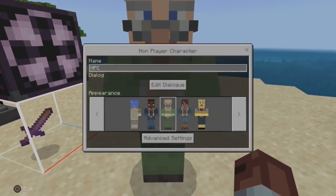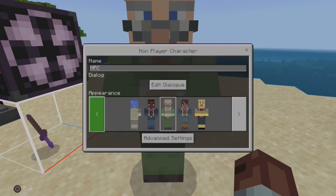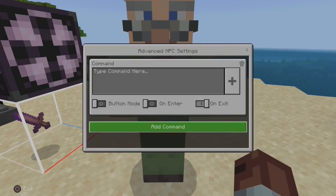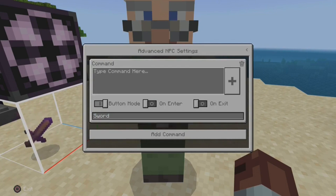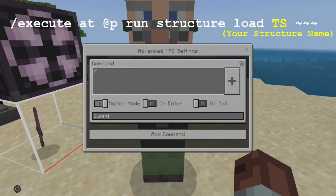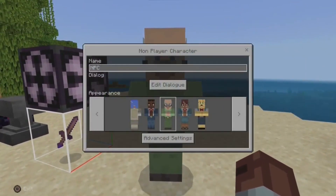Now let's sort out the NPC. Click 'Edit Dialog' to give the NPC something to say to the player. In the advanced settings we can add commands that the NPC can complete — unlike a command block, an NPC can follow multiple commands. To give the player our item, we need the execute command, activated using a button selection. The command is: execute at @p run structure load TS, followed by tilde tilde tilde. You will need to fully exit the NPC for the command to be confirmed, then we can test it's working.